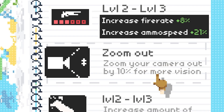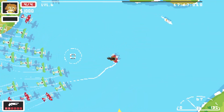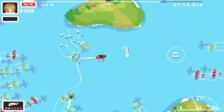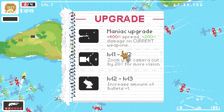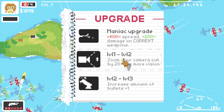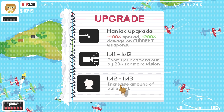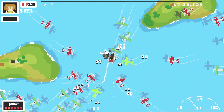That is lovely! I can increase the fire rate of that - let's do that and run away and boost. There's an option to zoom your camera out by ten percent - yes please, let's zoom out a bit. Wait, did that zoom out? I don't know if that worked. We've upgraded again - I can do the maniac upgrade 200% damage, or keep zooming out, or increase the number of bullets on the grenade launcher. I feel like my grenades are one-hit killing anyway, so let's add another bullet.